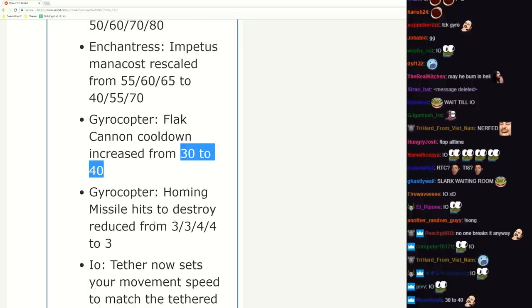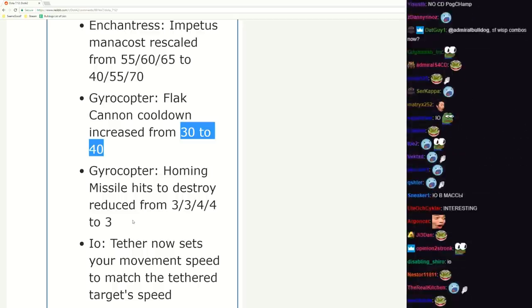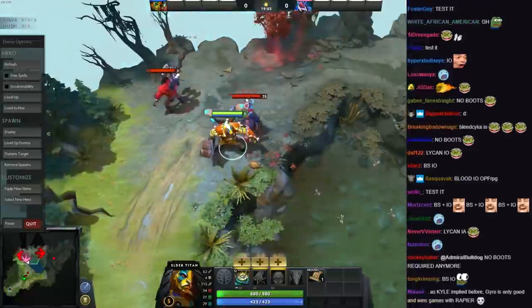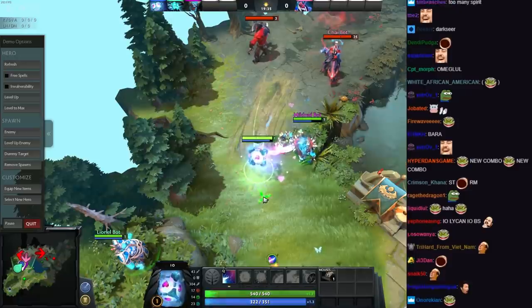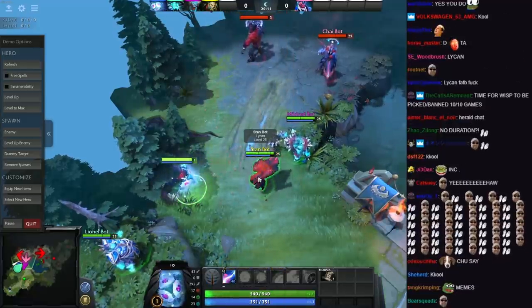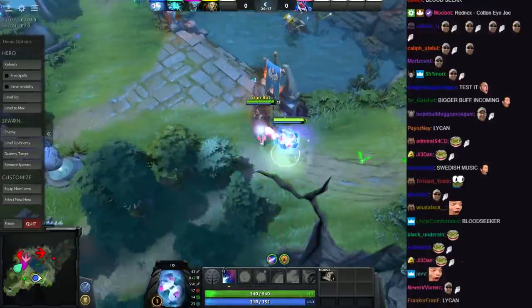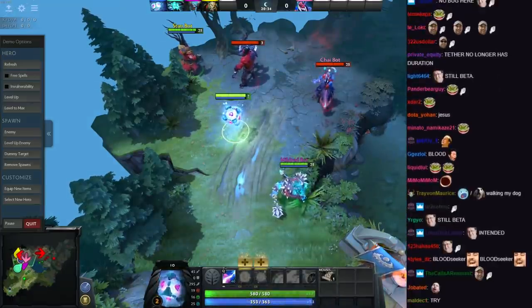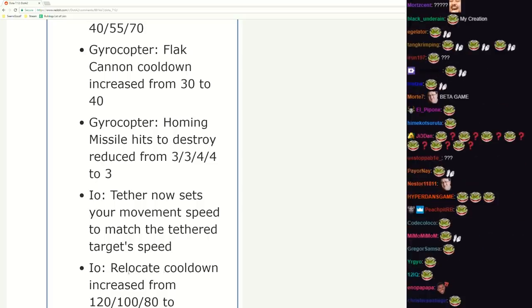IO tether now sets your move speed to match the tether target speed - that must be a buff. It still gives movement speed bonus right, but now you can skip boots. Even Spirit Breaker Wisp - hold up. I cannot work... charges and movement speed, yep that's right. It's permanent - to match the tether target speed. IO Relocate cooldown increased.